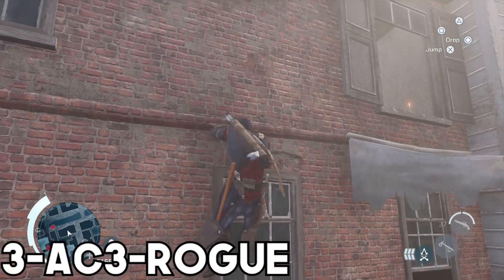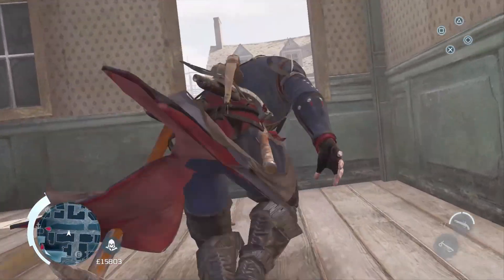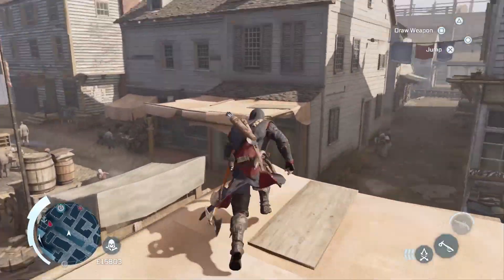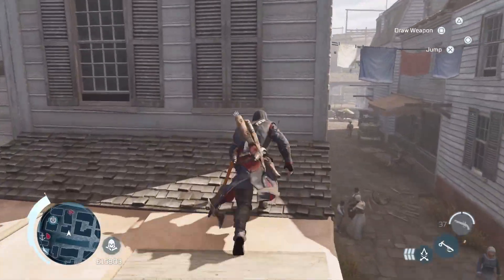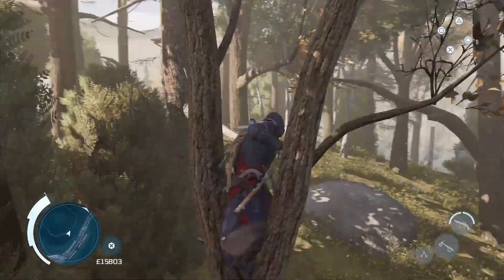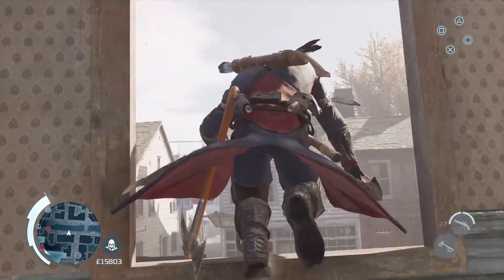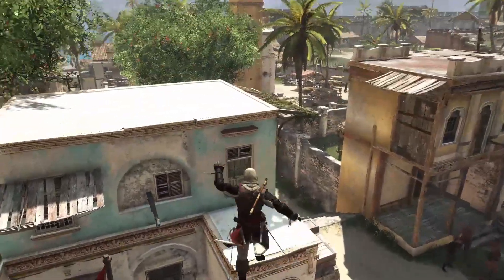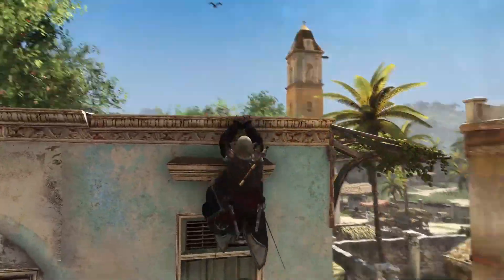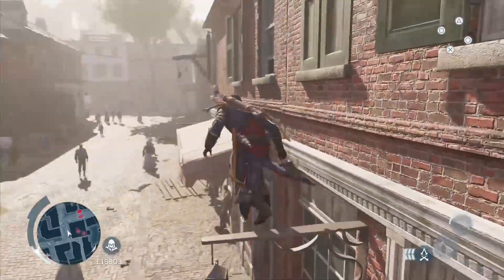Next I put the AC3 parkour system, which you don't really hear get talked about very much as it is fairly middle of the road. This system came off the back of the first parkour system, and although it's lower on the list than that system, there are some nice improvements like being able to vault over things, tree running, and jumping through windows. But in terms of the bulk of the traversal you do in cities, I don't feel it's as good as the previous system. In the games before AC3 you had a lot of choice, in part due to being able to cancel movements — it opened up far more options — but in AC3 it simply isn't there.